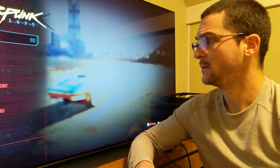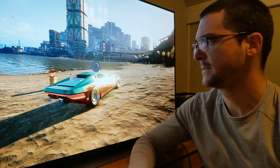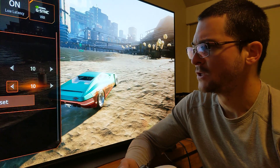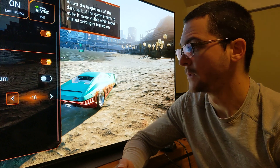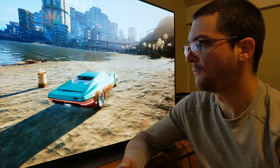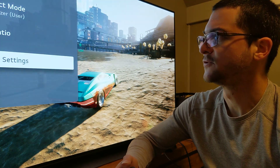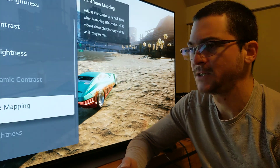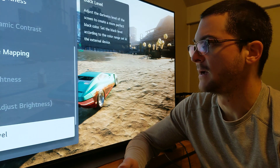On the TV — on this LG C1 — this game has the black level raised, as is very common unfortunately. So we have to come here to fine-tune dark areas, minus 16. And then use dynamic tone mapping off. So these are the TV settings. To use this trick with that secret menu, we use HDR tone mapping off, and the rest of the settings as usual.